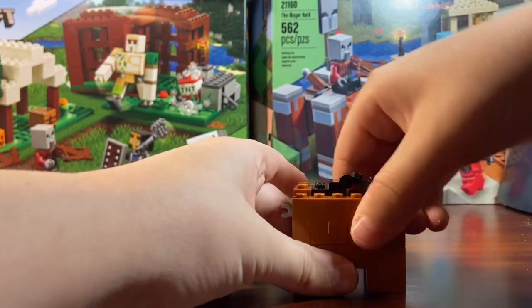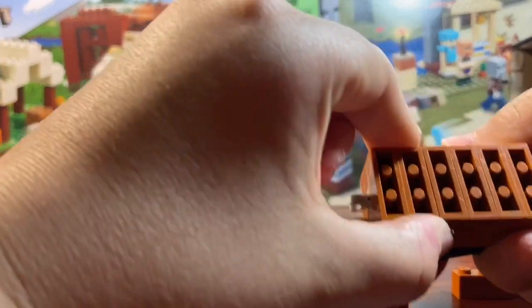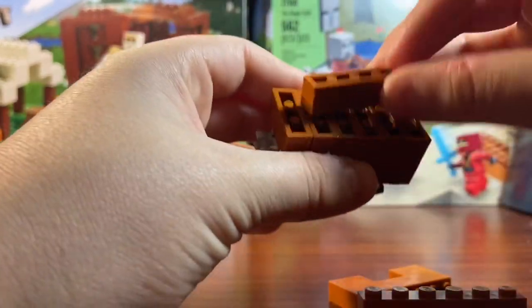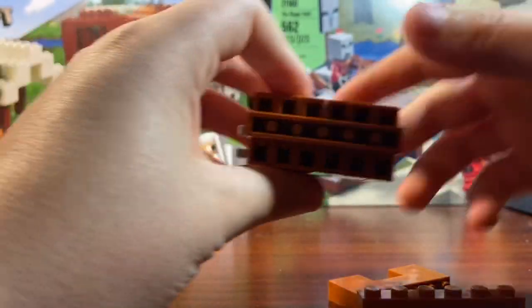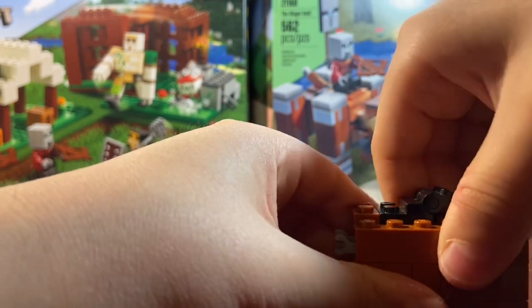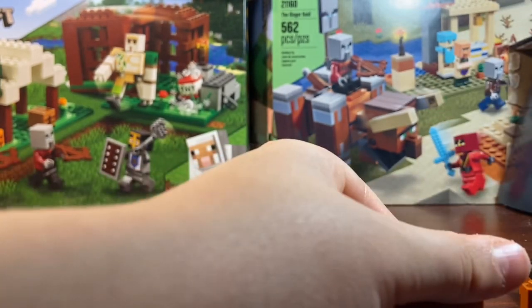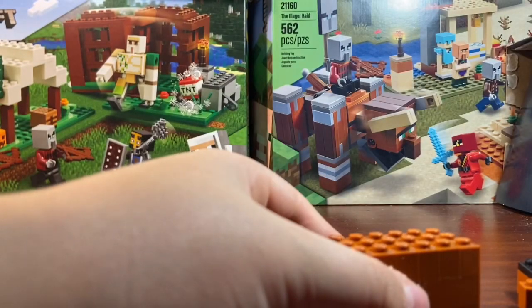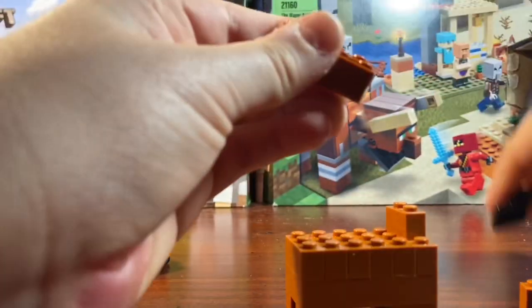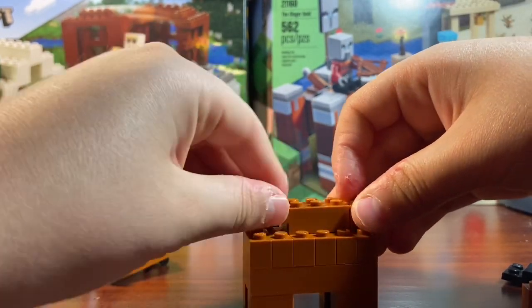Now that we have the legs placed, the next part connects them — I added a piece in the middle just for them to connect. You can put this piece right here with all these one-by-three bricks. Then the next part: you can use a one-by-two or whatever piece you have — I use one-by-ones. Then these one-by-three bricks are here followed by a one-by-two.